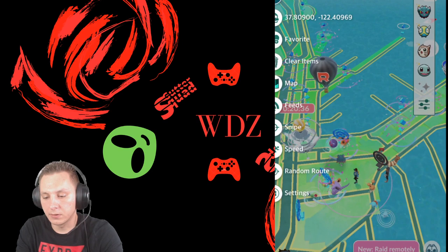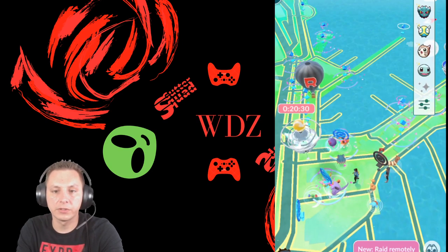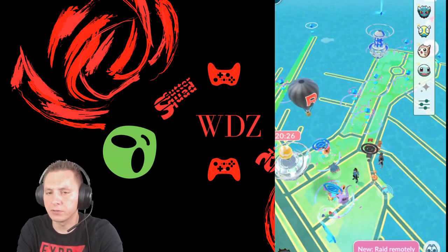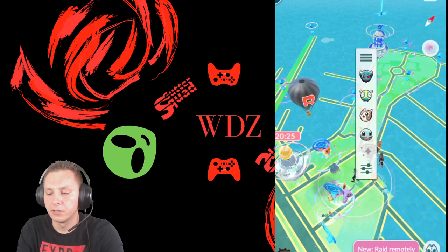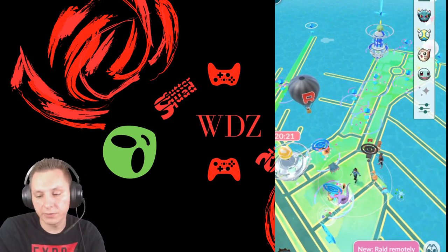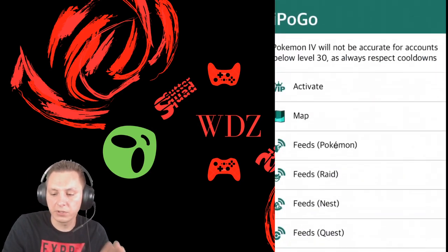Then we've got Settings, which is the most important thing. You'll notice there's no joystick — like, how am I going to be walking around? And you've got this feed that's just bugging you. It was bugging me too, I couldn't figure out a way to get rid of it. So you're going to go back and go to Settings, where there are a few things you can change.